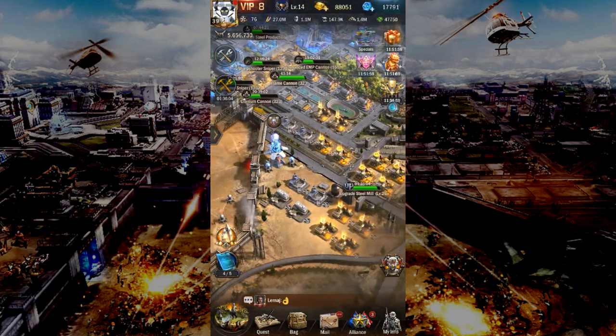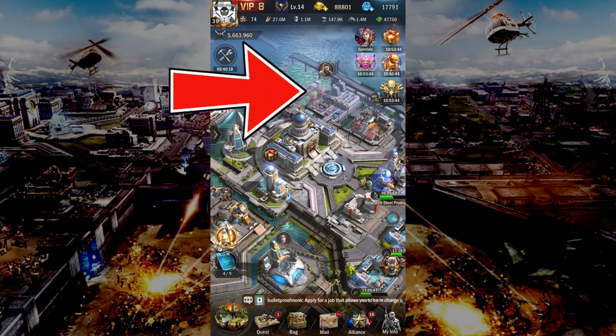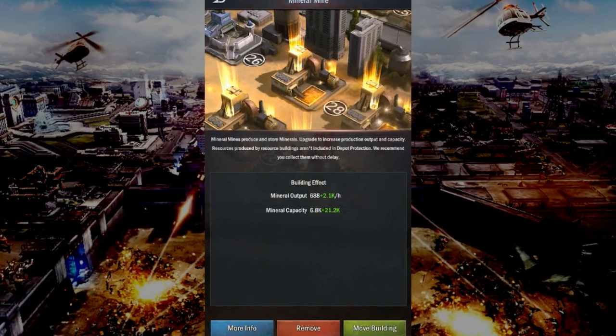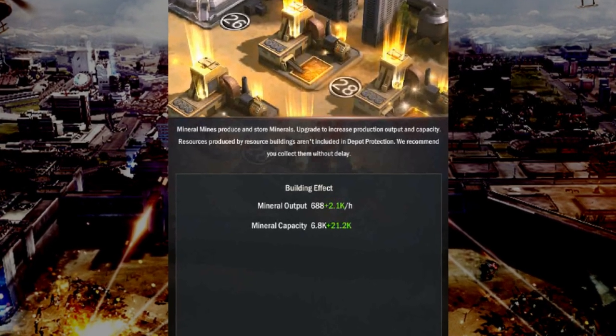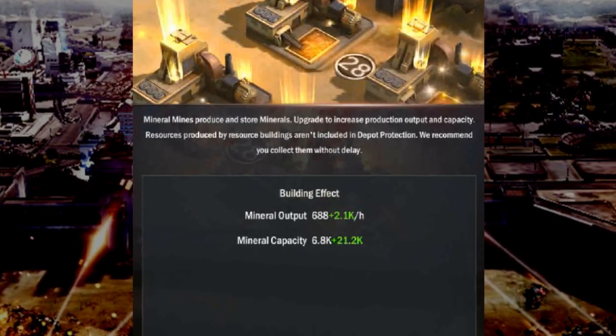The second trick is something that everyone easily forgets and is very much underestimated: activate your farm boost. You can easily get these farm boosts from the black market trade, but if you've got too much gold, you can also get these boosts for a small cost of 200 gold per day, and this will boost the output capacity. In my situation, I have boosted both my steel and mineral resource output, effectively doubling their output per hour for the next 24 hours. I would advise this resource boost to be activated daily if possible, especially for steel and minerals.